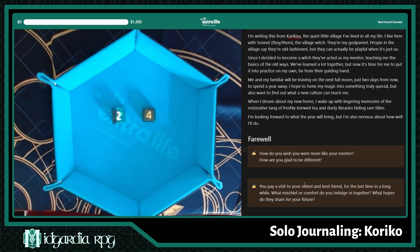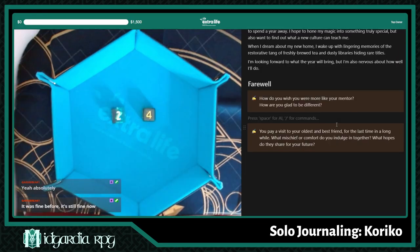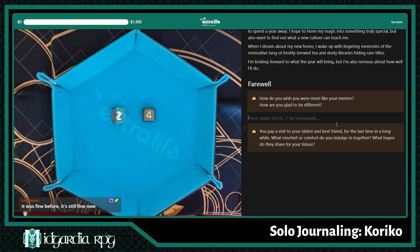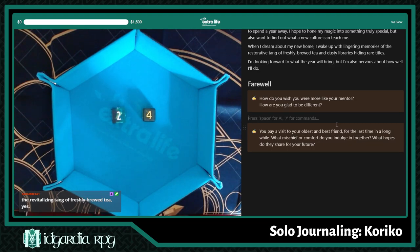The prompt says: you pay a visit to your oldest and best friend for the last time in a long while. What mischief or comfort do you indulge in together? What hopes do they share for your future? Here comes the part I always dread about these — actually thinking things up on the fly. When you're doing this on your own, you can just sit there and think about things. Now I'm on the clock.